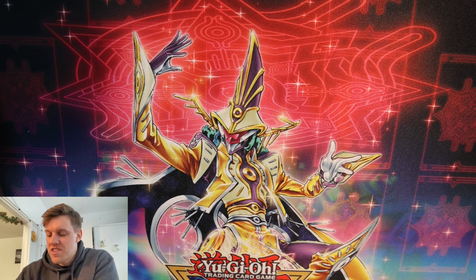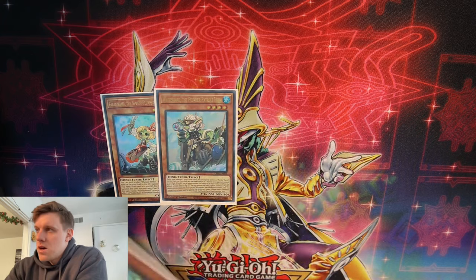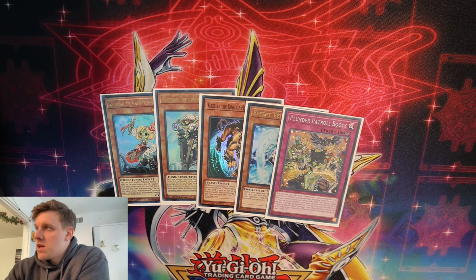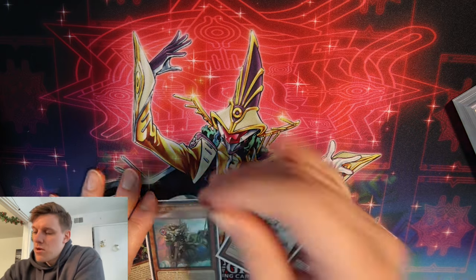Let's do one more test hand. We draw: Golden Hair, Whitebeard, Gazelle, Veiler, and Booty. That's pretty solid. We start with our normal play — normal summon Gazelle.